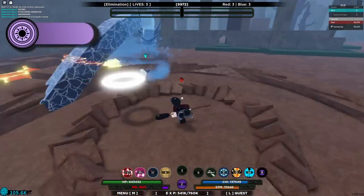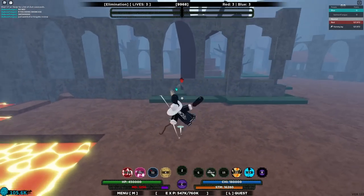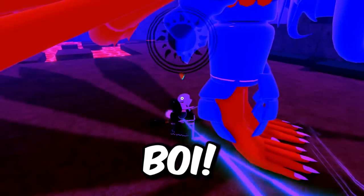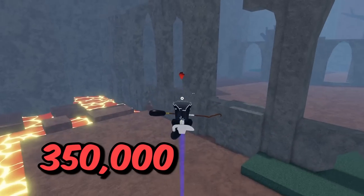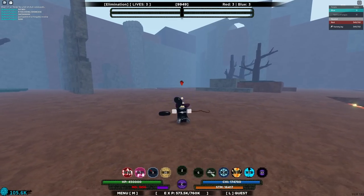He's using the Water Dragon Fist style, which has end lag, so if he misses that's bad for him. Hit me! Boom — Sand Coffin! And it knocked him out of the sand coffin. I've dealt 350,000 damage and he's dead!